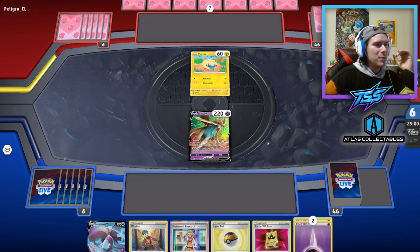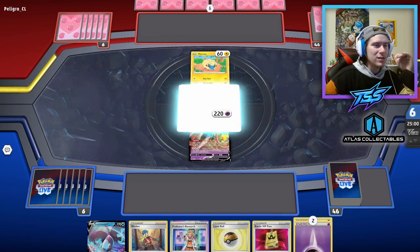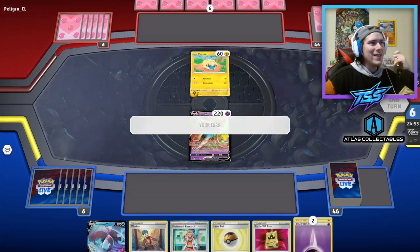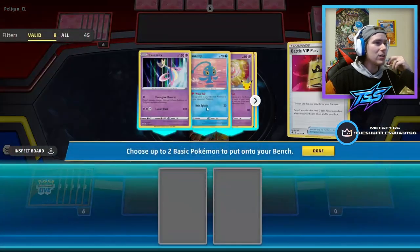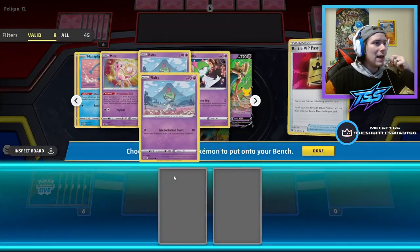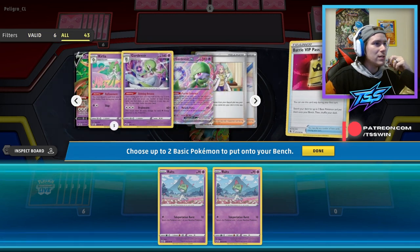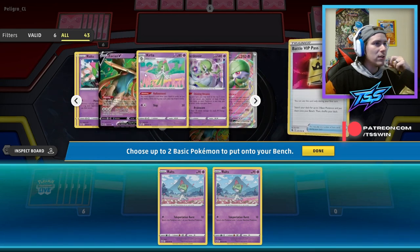This is the kind of matchup where we want to hold onto our Boss's Orders — we only play one in this list. We can hold on to Boss, build up a huge Zacian, and take a big knockout. We have all our Routes, all our Zacian Vs, all our Gardevoirs — all those pieces are feeling really good.